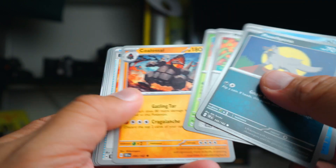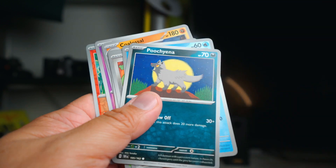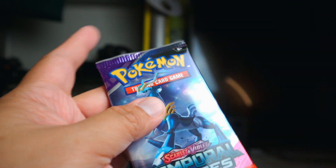Pack four: Poochiana, Sizzlepeed, Screamtail, Coridon. Two more packs to go — let's hope for at least one more hit.